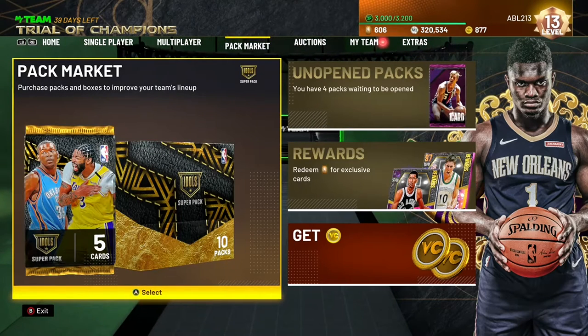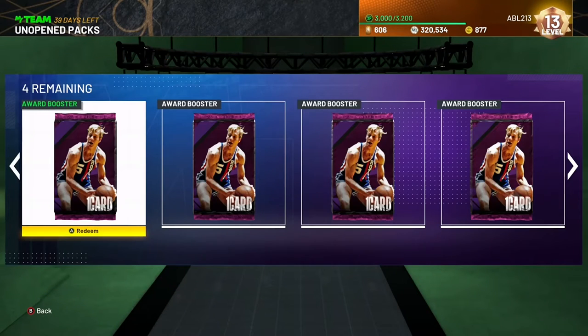What is up, everybody? It's ABL213 back here with another 2K video, and today we're going to be looking at this newest vault card, 99 Dark Matter Tom Van Arsdale. As you can see, this card is so good that I decided to get him four times.